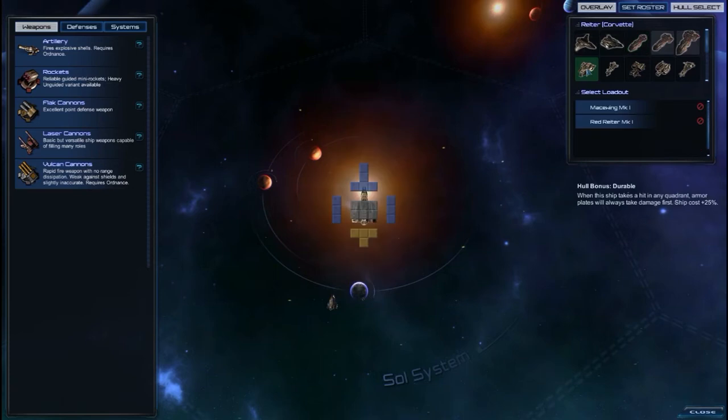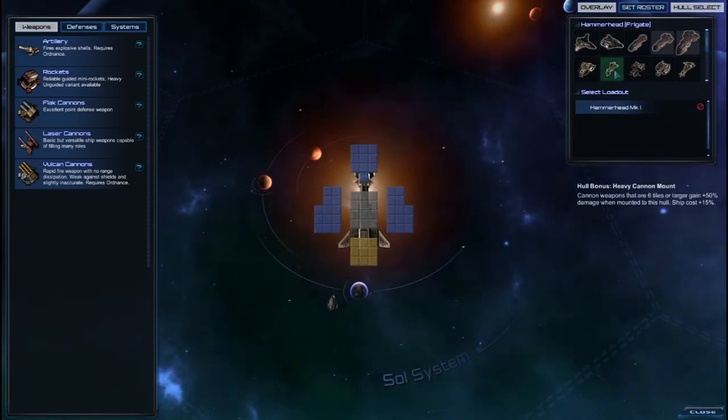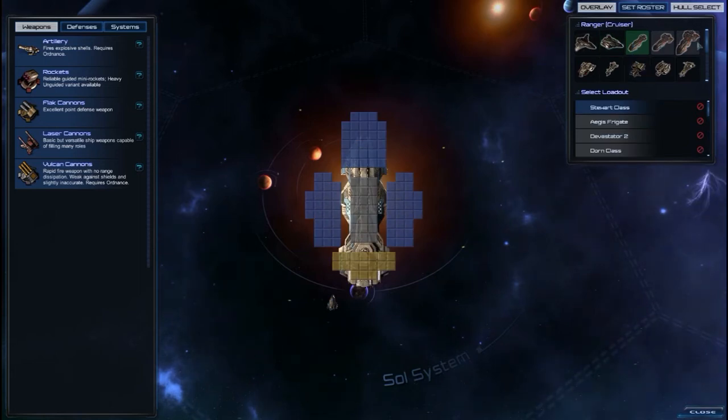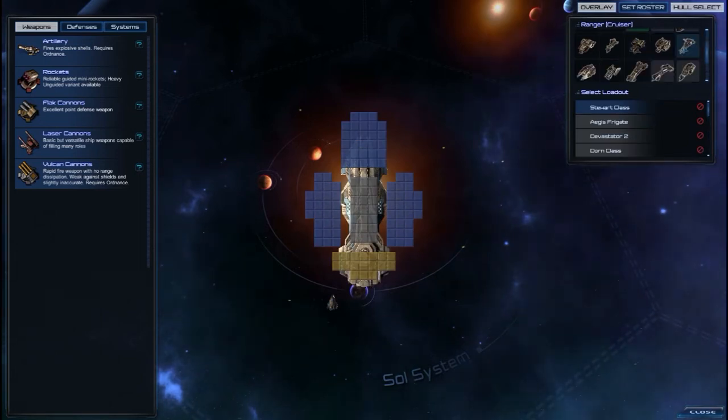Down here we have the Reiter Corvette, and you notice right here it says hull bonus: durable. When this ship takes a hit in any quadrant, armor plates will always take damage first — ship cost plus 25%. Heavy cannon mount: heavy cannon weapons that are 6 tiles or larger gain plus 50% damage when mounted to this hull — ship cost plus 15%. These are bonuses that the normal Frigates, Cruisers, Battleship, and Titan don't get.